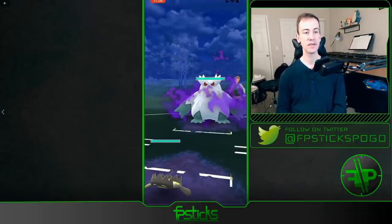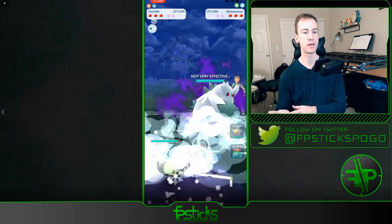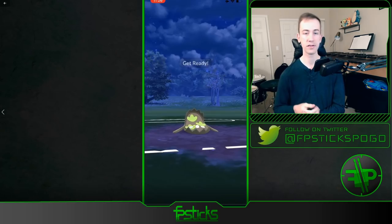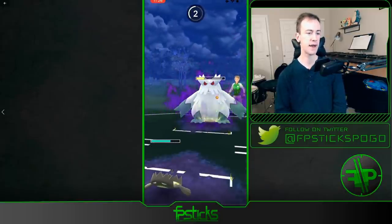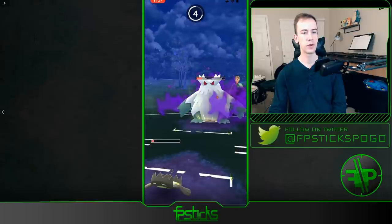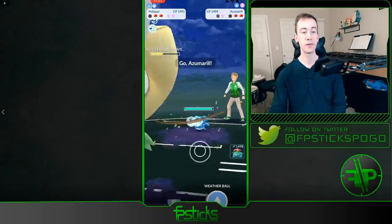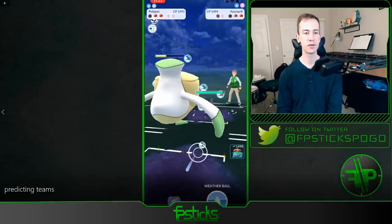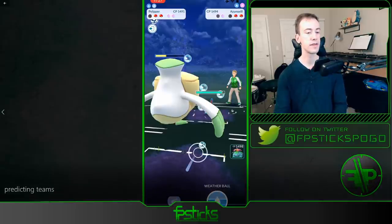Jumping into the next battle: GFisk against Abomasnow. Abomasnow has a double weakness to fire, so anytime you see Abomasnow in the lead you can almost guarantee there's at least one water type in the back. Abomasnow is also weak to fighters, so sometimes people supplement that with a Sableye — the Abomasnow/Azumarill/Sableye comp is very popular. I'm immediately predicting at least one water type in the back, and with my team comp I know I'll have a favorable matchup there. Out comes the Azumarill, which makes a lot of sense.